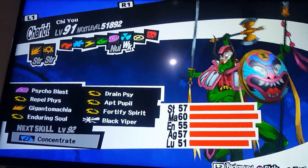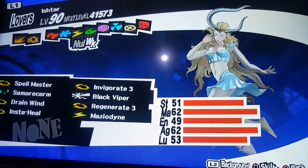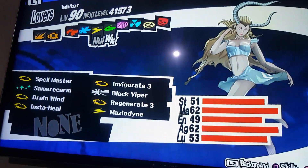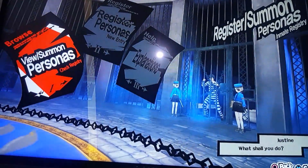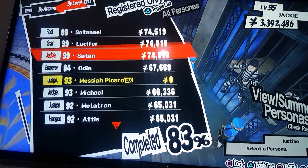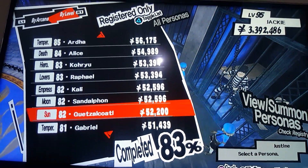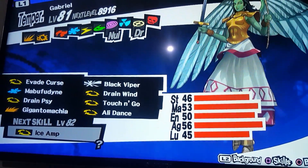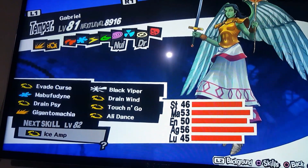You need to fuse Chi-You with Ishtar. When Ishtar and Chi-You are fused, you get Drain Wind from Ishtar and Drain Psy from Chi-You, and using them both you get to summon Gabriel. I have already summoned Gabriel using this fusion method, and as you can see I have both Drain Wind and Drain Psy abilities.